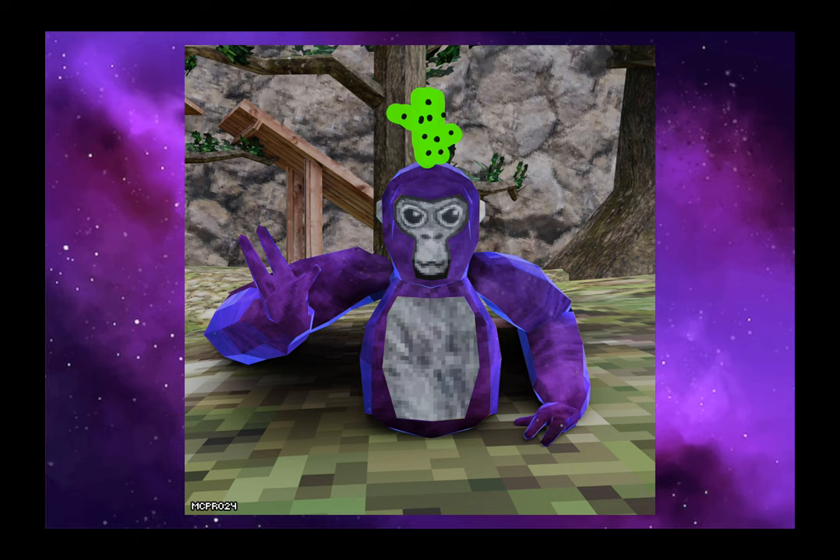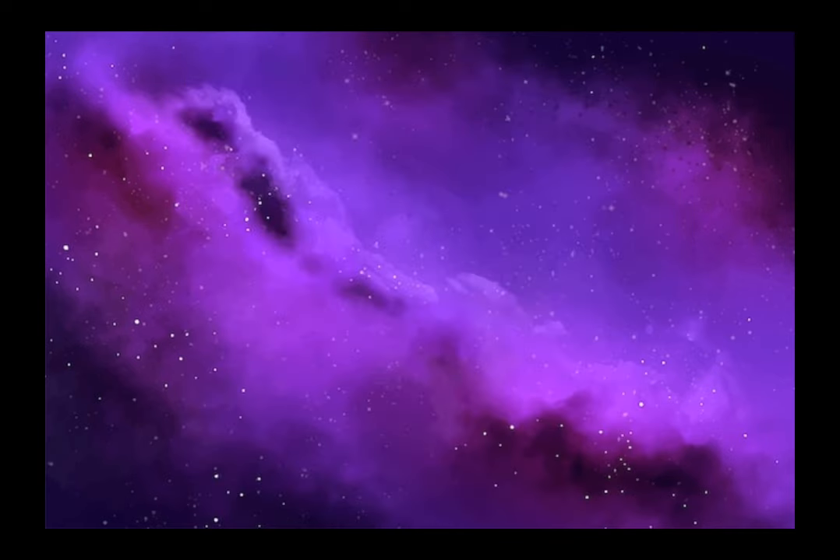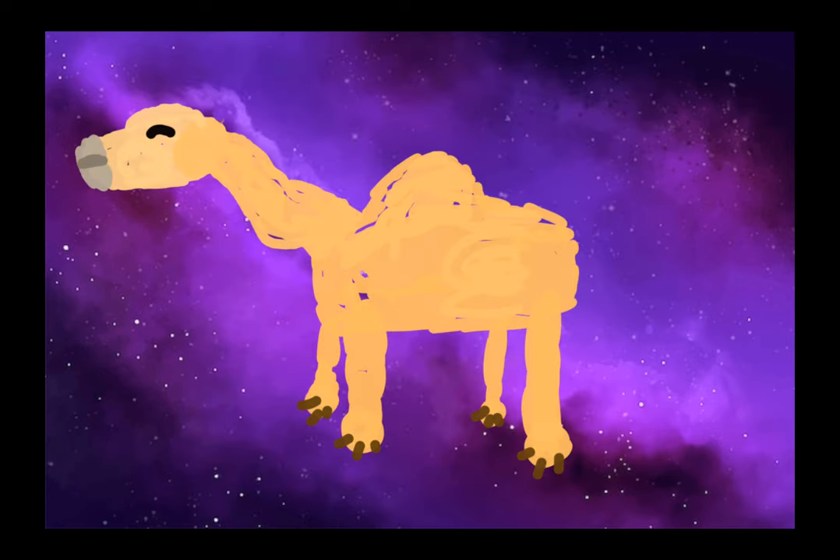This one is kind of obvious — it's probably going to be in the game if they make a desert map, because it's just like a cactus. The next one is probably my favorite. This is my favorite — it's a little camel.